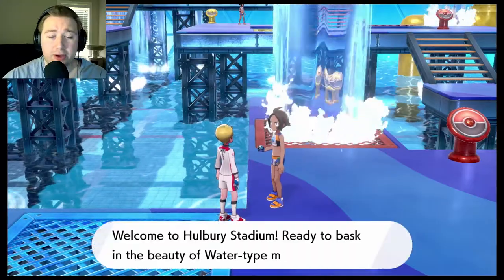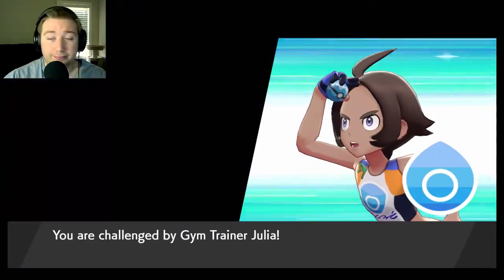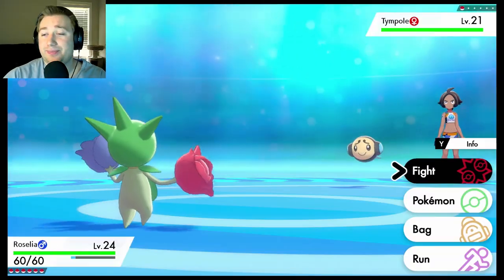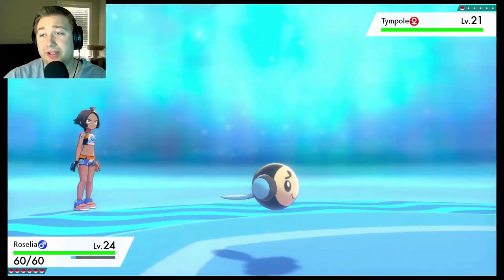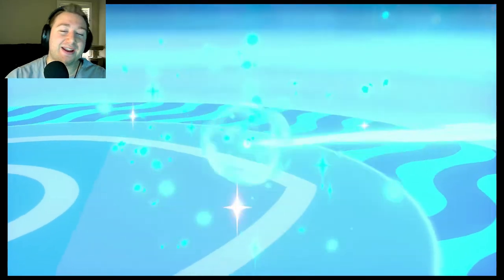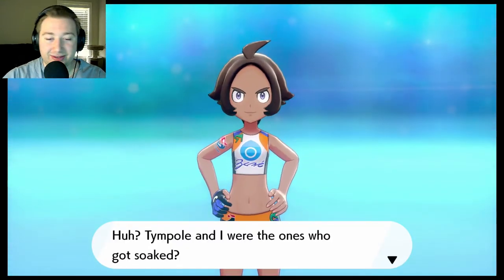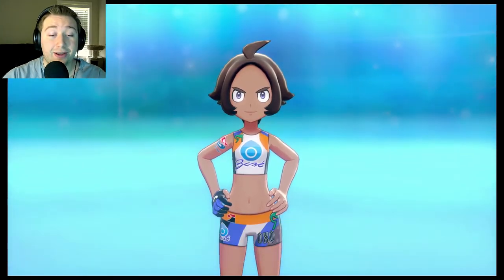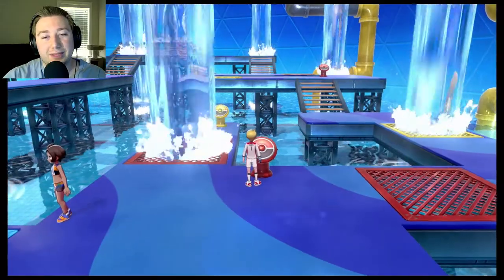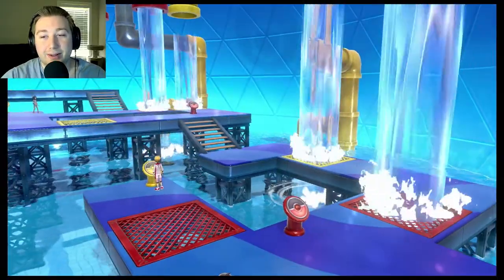The gym mission is a challenging maze — some paths are blocked by water and you have to press buttons to clear them. First trainer: Gym Trainer Julia with a Tympole. We use Magical Leaf — never misses — and it's super effective! One-hit KO! One and done. 2016 dollars for winning. Now let's use the switches: press one and that one swaps, now we can go back and go forward.